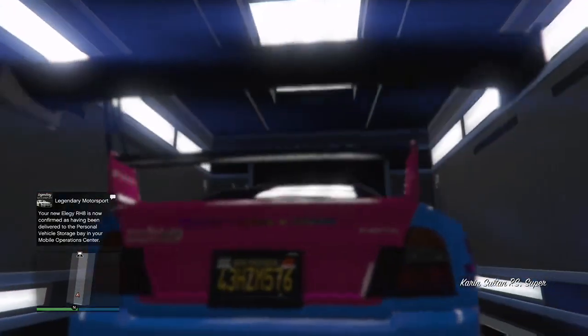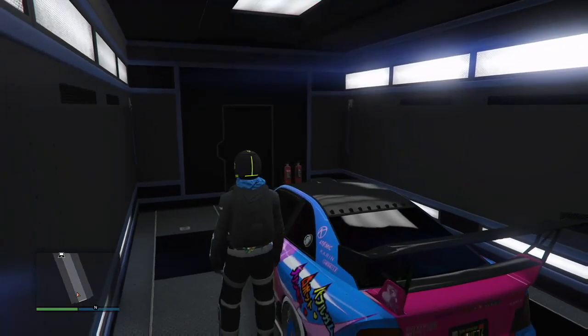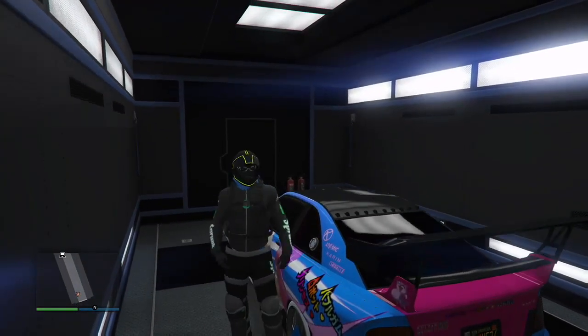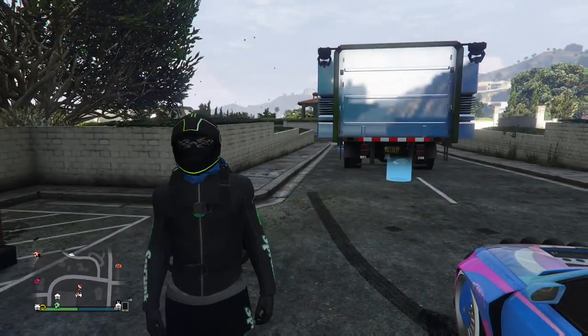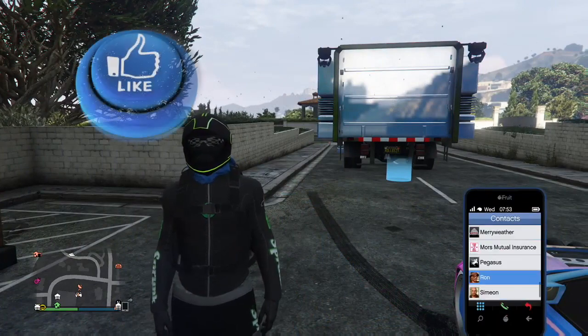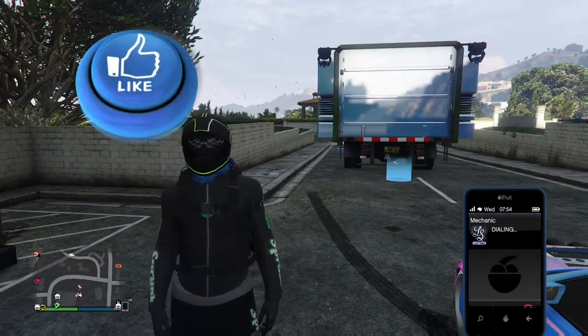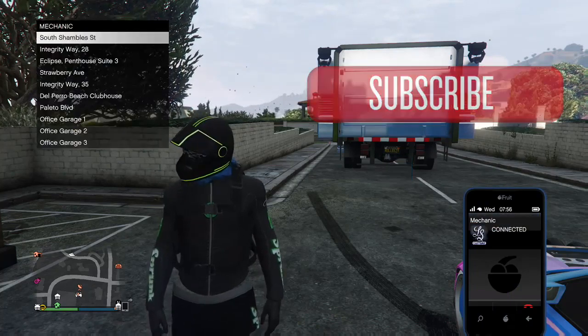That's the method without custom plates. This other method I'm gonna do right now is for if you do have custom plates, and it's way easier because you only have to get glitched out one time. This is the easy one — you do need custom plates for it, and you need around a million dollars in your bank to do this one, but it's well worth it. You'll make your money back in no time.